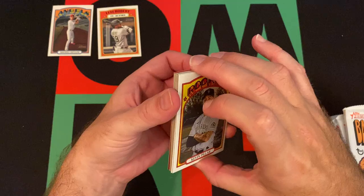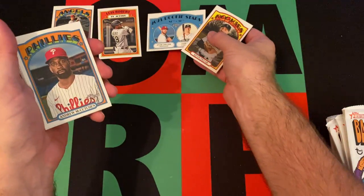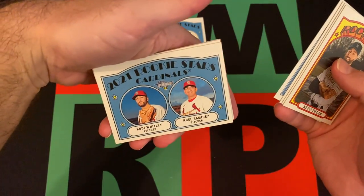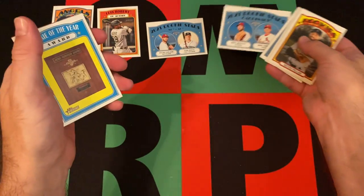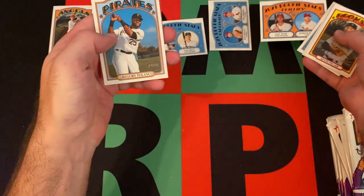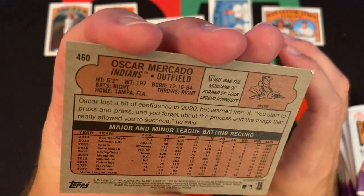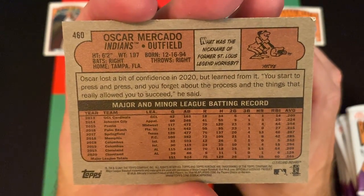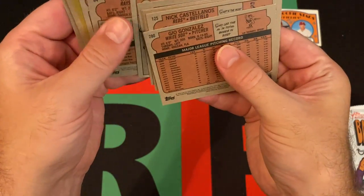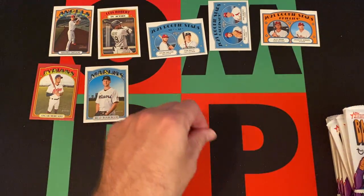Pack two: Kevin Pillar, Dylan Carlson rookie, Evan White, Andrew McCutchen, Ronalto Nunez, Brad Boxberger, some more rookies, Alec Bohm, Spencer Howard, Gregory Polanco, and there's our red parallel — that's why it felt a little thick. It's actually a high number. The Brad Boxberger is a high-number short print as well.